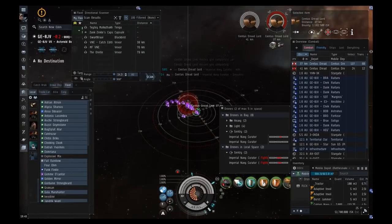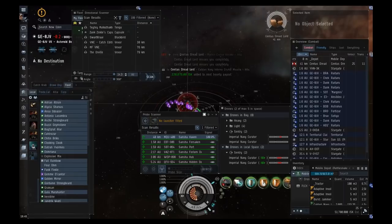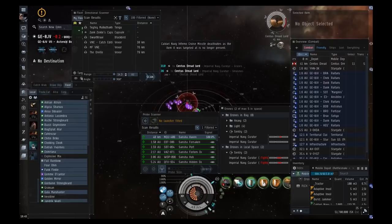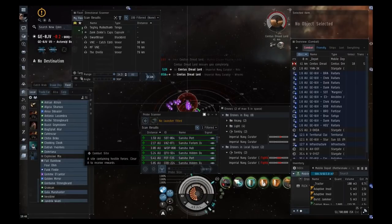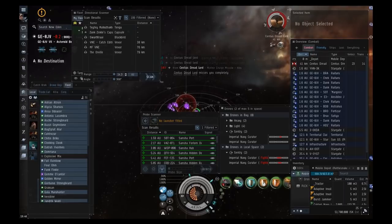Haven is the second most difficult site, sanctum is the most difficult. Below that it's forsaken hub, hidden hub, hub, and so on — the hidden version is slightly harder than the base version, forsaken is harder than hidden, forlorn is harder than forsaken. There's a chart you can look up with all the difficulty tiers.